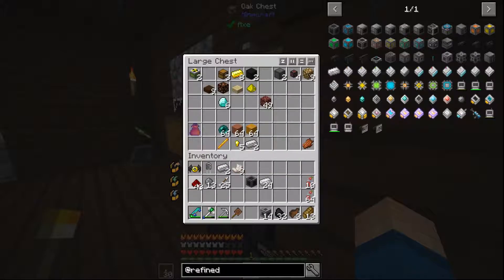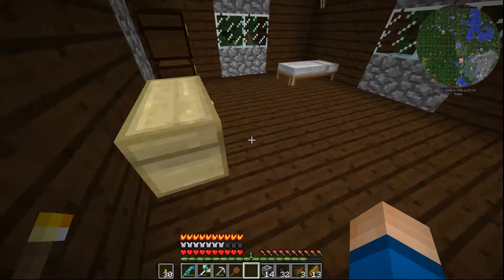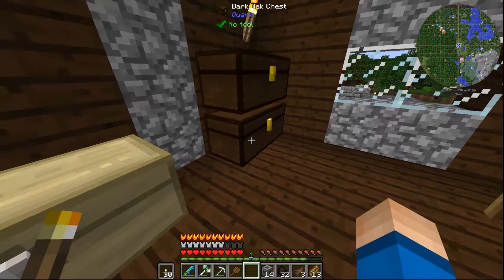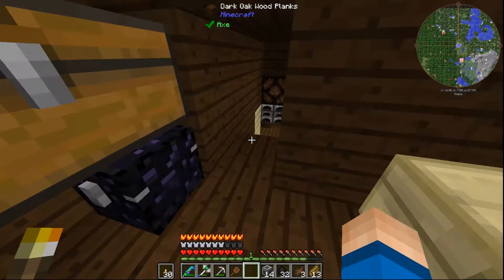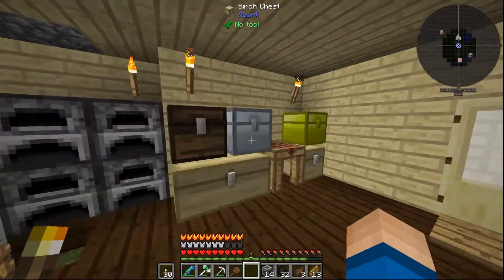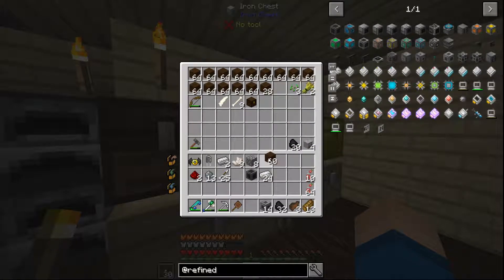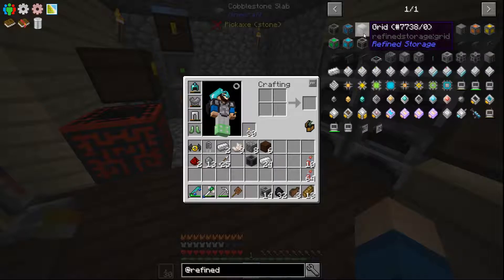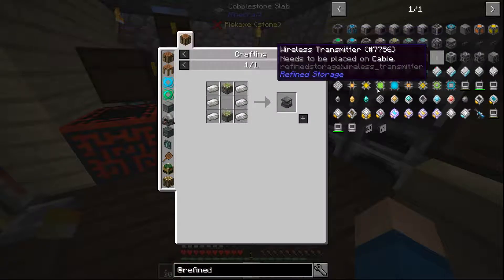Redstone — two redstone. Oh I had iron — one two three four five six, eight of those. And my wood's downstairs here — one two three four five six. Okay, so we need the grid, no, the solder.